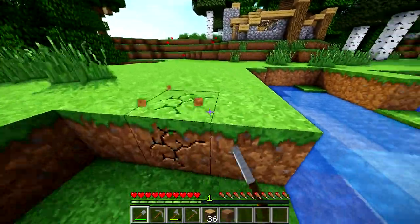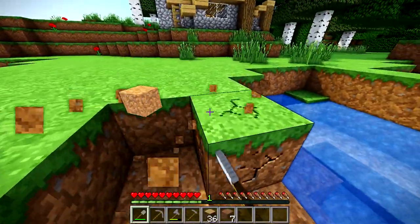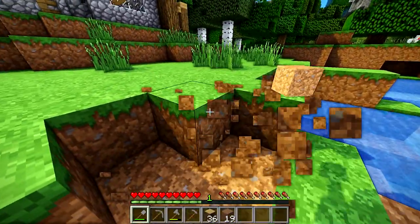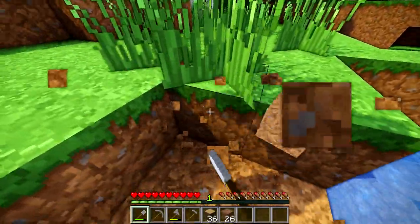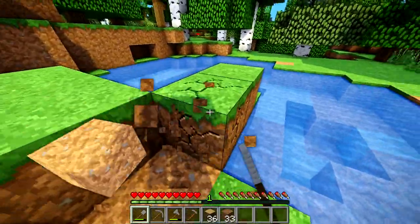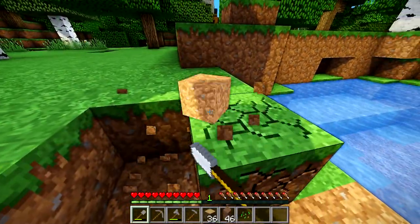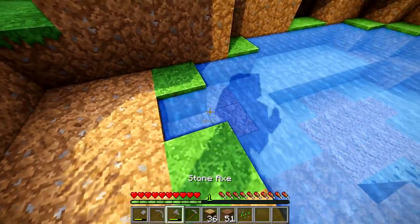There are a couple of ways you can do it. I'm gonna start off by just digging around the outside of the pond so you can get a little bit of a flat area around it. That's completely unnecessary — it's just gonna make it look a little bit better, a little more spacious. Now there are a couple of ways you can do your farm: you could do it just around the pond, or you could go in between and make rows in the pond. I'm gonna do it with the rows.